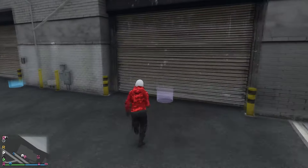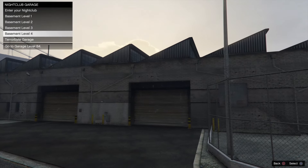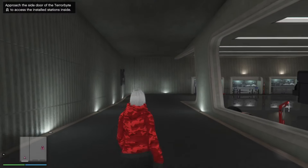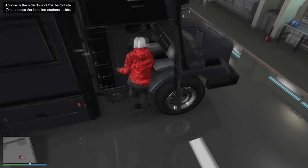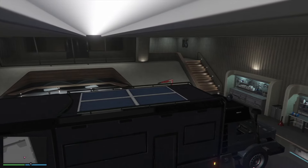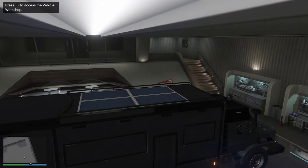Once you've arrived at your nightclub, go inside and enter the basement level or enter your Terrorbyte garage — either one. Whatever vehicle you've got in there, enter it. Then press right on the d-pad. Once you press right on the d-pad you'll see you're frozen. All you want to then do is pull up the map and back out of it, and you'll then be unfrozen. Then get out of the vehicle.